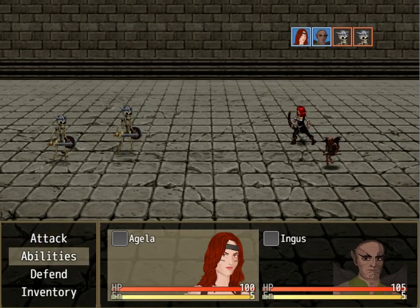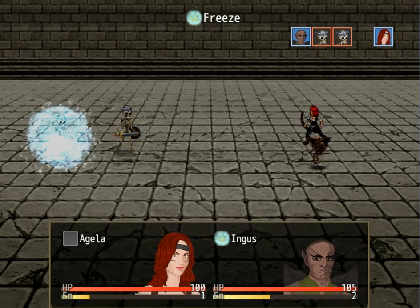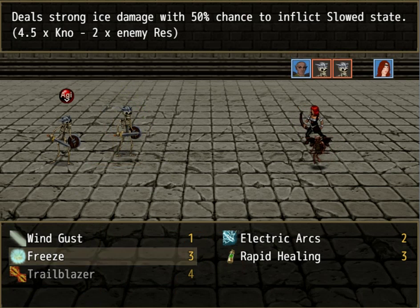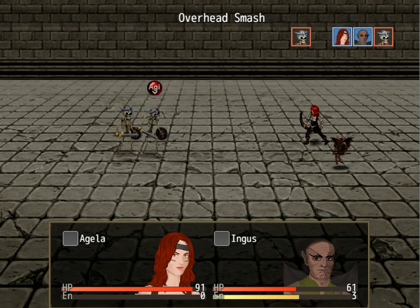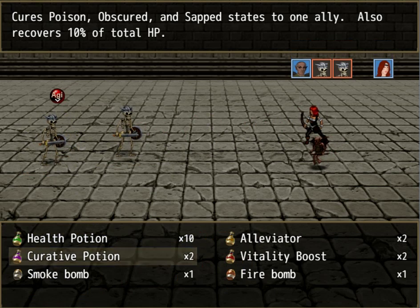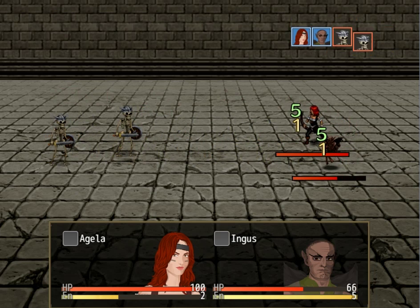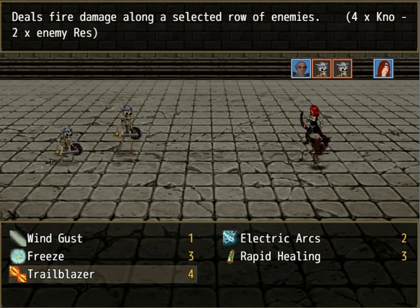I knew I was gonna have to fight the skeletons. This fight's probably gonna suck — let's see how much freeze does. Nothing. He missed. I don't have enough, let's just poison this guy. That's just zero. Ingus just attack, I guess. Nothing! Jesus Christ, this guy's hurt. Let's just attack. Ingus can use a health potion on himself. Please restore my EP faster. Let's just fire on you. I have enough for trailblazer — let's use that. Trailblazer is literally the only thing of Ingus's that does real damage. I missed. There you go.